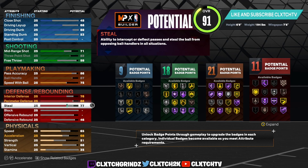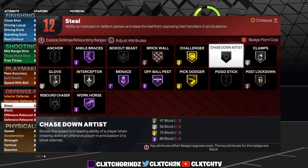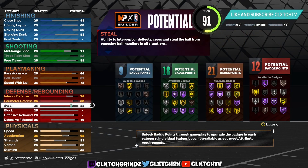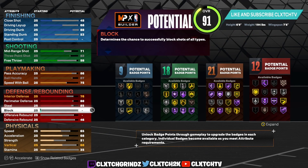For steal, since our wingspan is one off the max you can't get a 90 steal for Gold Interceptor — the max you can get is 89. I'm only going 85 because that's where you unlock Silver Glove, plus you get Silver Interceptor. So 85 steal is definitely more than enough.